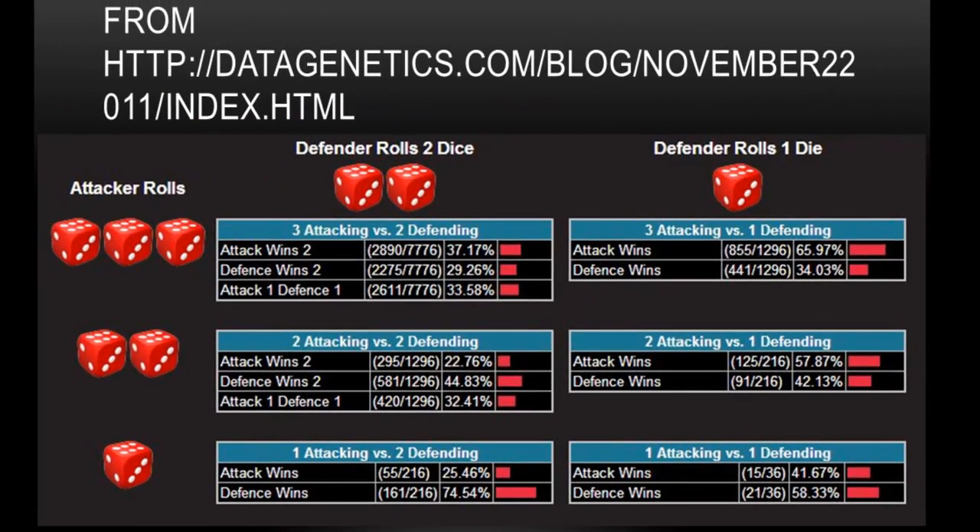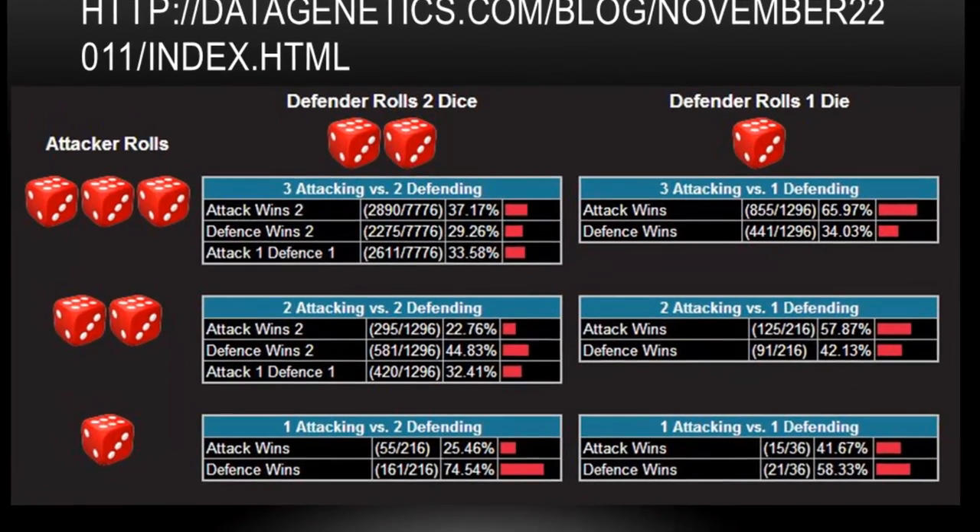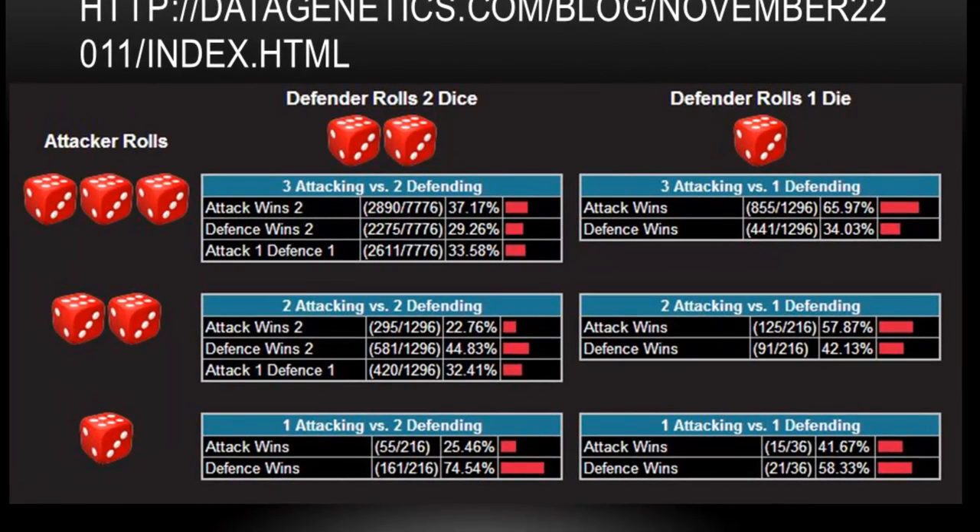Here's a nice table that I grabbed from the website above, which lists off for each round — not the entire battle, just each round — the probability of the attacker winning. For example, if you're rolling two dice and the defender's rolling one, your chances of winning is 57.87%. We're going to use these probabilities on our tree diagram because these are going to be the numbers on the branches.